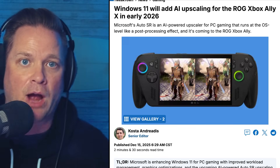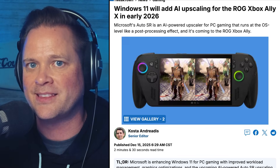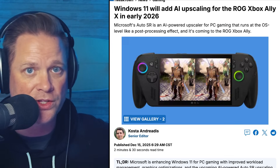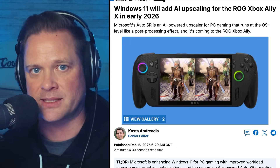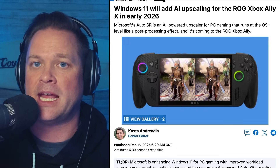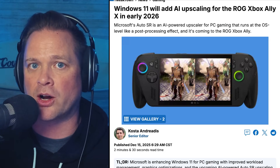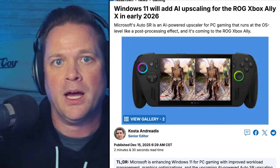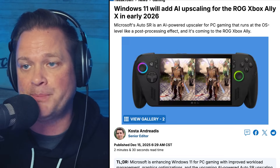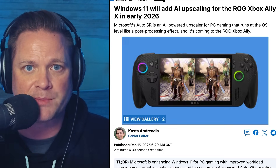What does this mean for the Ally X versus the Steam Deck? I think this is huge — this is the real competition happening behind the scenes. Steam Deck runs SteamOS, which is becoming more and more popular. It's optimized, but it's limited to the Steam library. The Ally X runs Windows — it plays everything, but it's not optimized the same way. The Auto SR coming via the NPU gives the Ally X the performance advantage it promised all along, and it will seriously challenge the Steam Deck. It makes that $1,000 price point feel even more justified, and even at $499 for the base Ally, this tips the scales significantly.